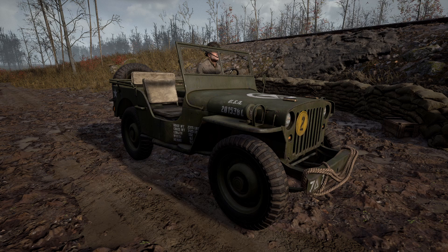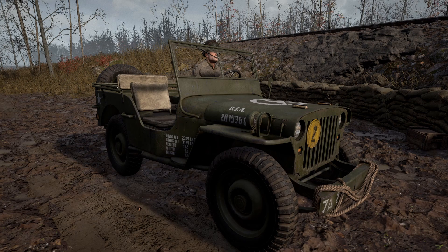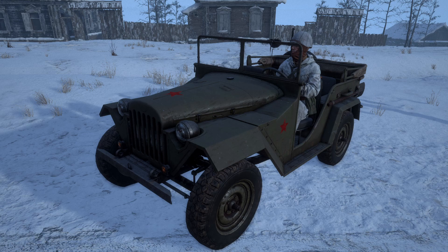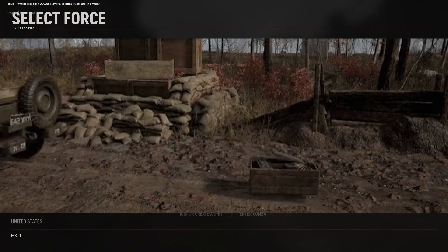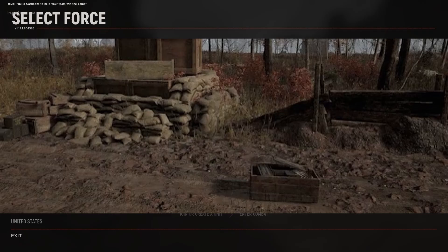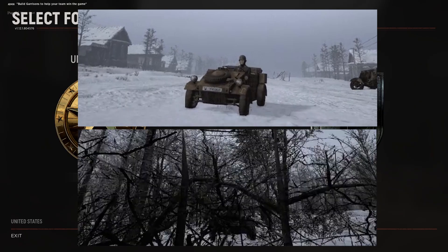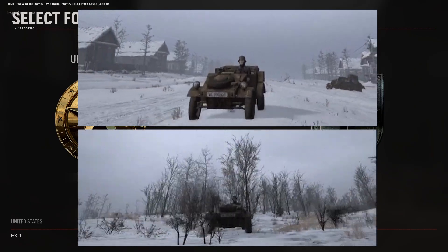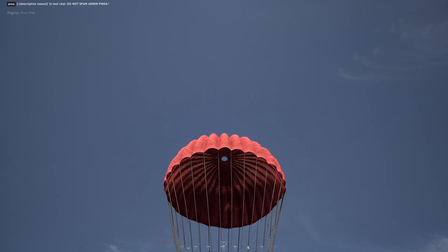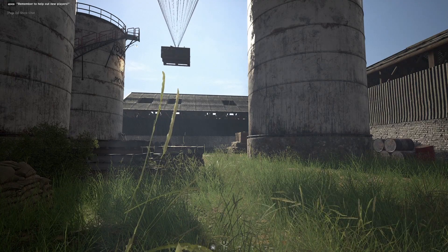The developers have also announced the implementation of the highly anticipated jeep — the US with the Willys, Axis with the Kübelwagen, and the Soviets with the GAZ 67. The jeeps will also offer a limited ammunition resupply for troops on the ground, similar to how supply truck drops work. These vehicles can drop two ammo boxes before requiring a return to base resupply, and each ammo box allows only six resupplies.